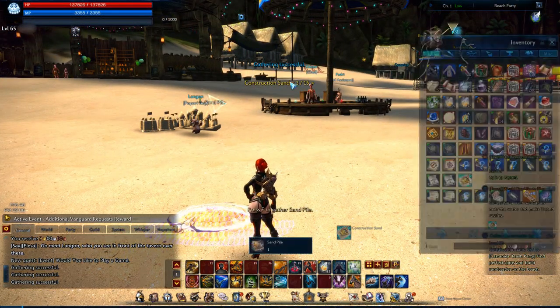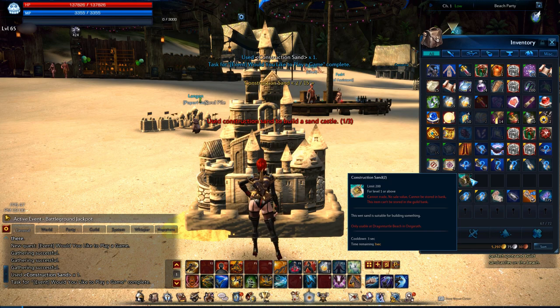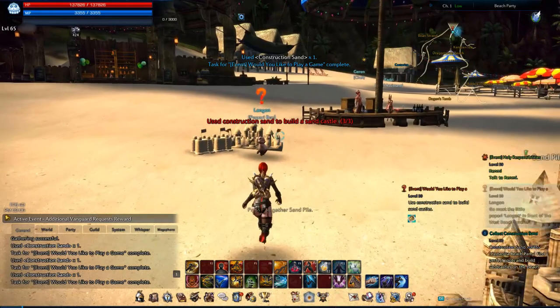Now that you've got three sand, go to your inventory. On consoles it can be a bit tricky, so I recommend putting it onto your quick select wheel so you don't have to keep going into your bag. You just stack the sand on the same place — keep using it in one spot — and voila, all three are used and the quest is complete.